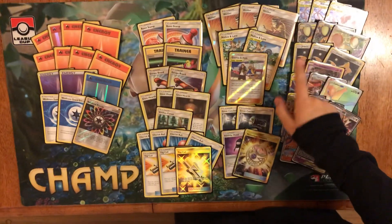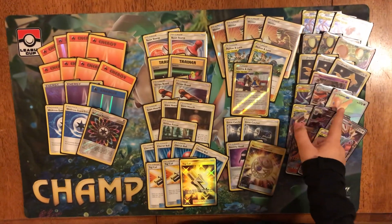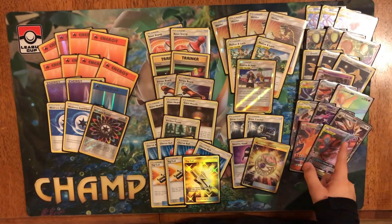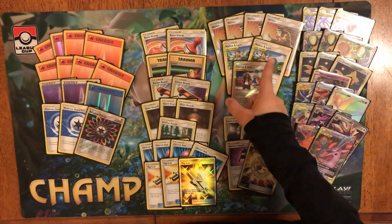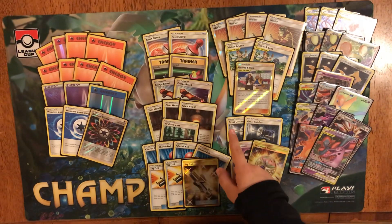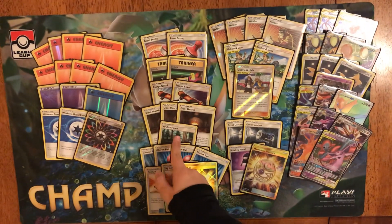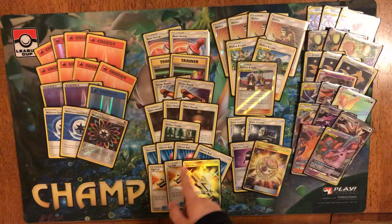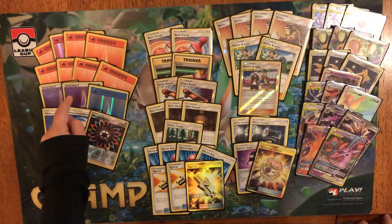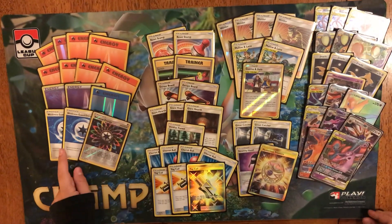So to recap: three Mewtwo and Mews, three Dedenes, three Jirachis, one Marshadow, one Reshiram Charizard, one Greninja, one Latios, one Mega Lopunny Jigglypuff, one Naganadel, one Solgaleo, one Charizard, one Espeon and Deoxys, four Welder, two Malamar, one Guzma and Hala, two great catchers, one stealthy hood, one mysterious treasure, two reset stamps, two switches, two skateboards, three giant hearts, one Flareon Forest, four Cherish Balls, three Tag Calls, eight fire energies, two psychic energies, one water energy, two weakness guard energies, and one rainbow energy.